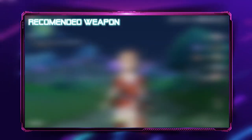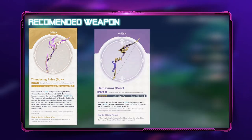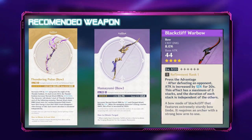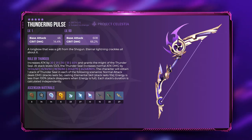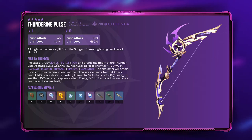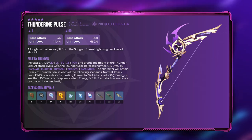Without further ado, let's get into the list. For her weapon, I would recommend that you use either Thundering Pulse, Hamayumi, or Blackcliff Warbow. If you are able to get Thundering Pulse from the gacha, it is the best bow you can get for her. It has a base attack of 46 to 608 at max level and a secondary stat that gives a crit damage bonus from 14.4% at level 1 to 66.2% at level 90.